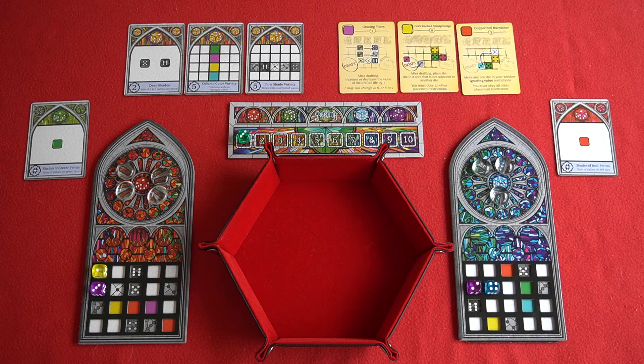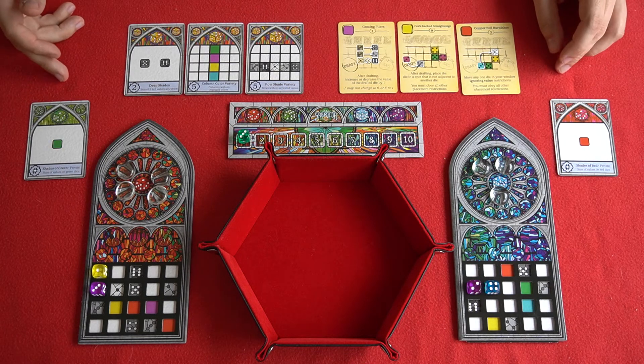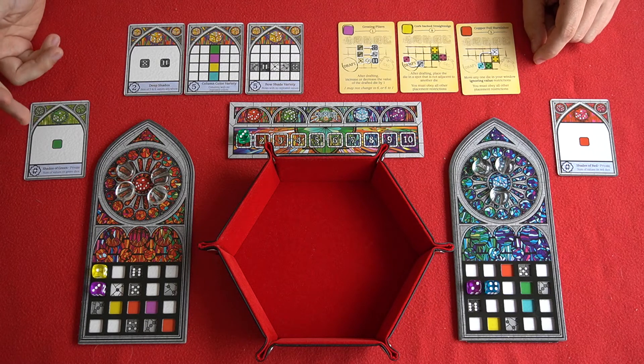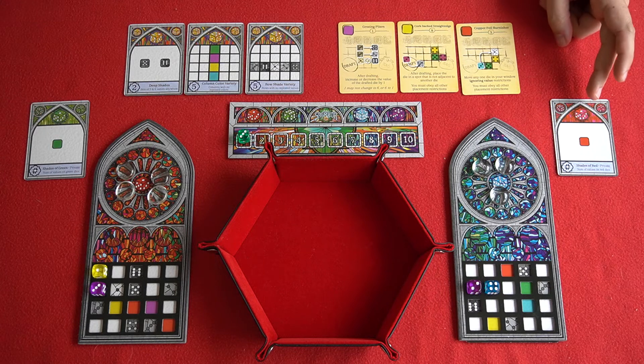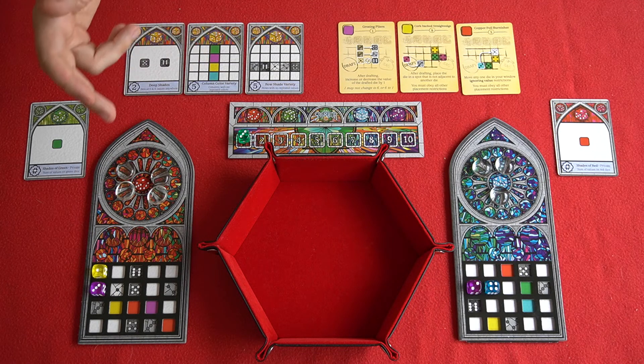When deciding what dice to pick and where to place it, you need to be aware of your private objectives, which are kept face down and secret from your opponent. For example, you're going to get more points the more green dice you draft and the higher their number. And the same here for red dice. The public objectives give you points at the end of the game — for example, 2 points every time you get a set of both 5 and 6 numbered dice on your window pane, and 5 points each time you have a column of dice with each space having a different colour.